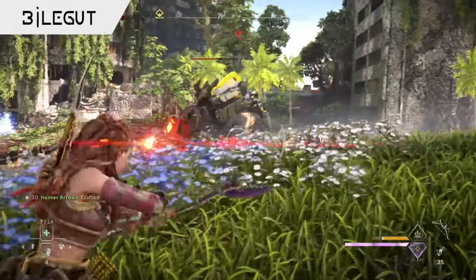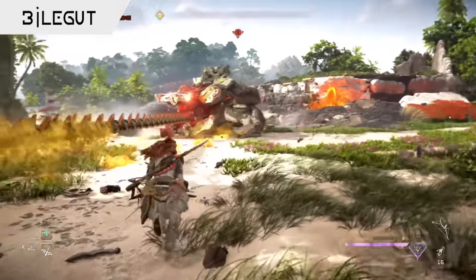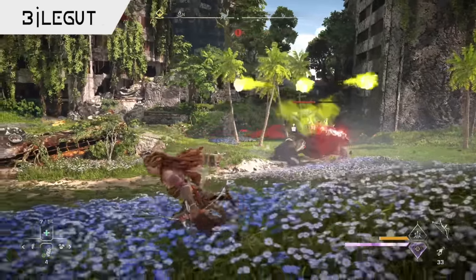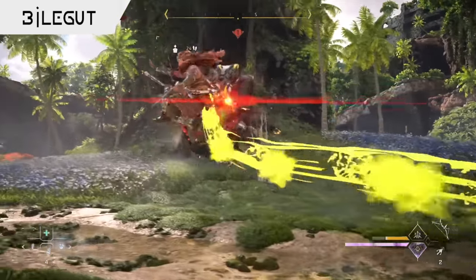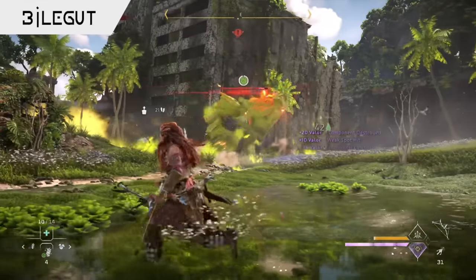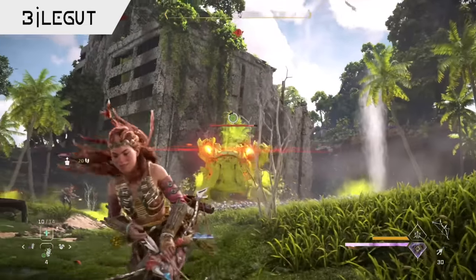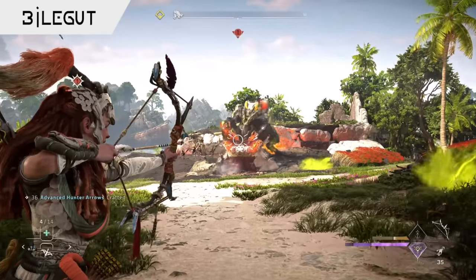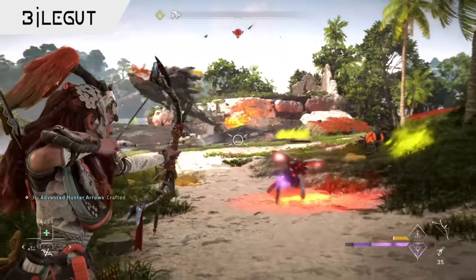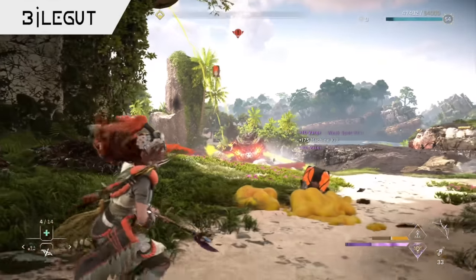The Bilegut can slam you into the ground and barge its way through to knock you down, lashing out with its segmented tongue to hit you over range, and even throwing toxic projectiles in your direction too. It also sprays long streams of acid at you from its mouth, and once you destroy the Bilegut's corrosive canisters, that acid is going to leak out and spew all over the place, giving you yet another hazard to avoid during the fight. The machine is also prone to launching adhesive pods from its back, which plant down as they land, acting as sticky mines to try and restrict your movement.